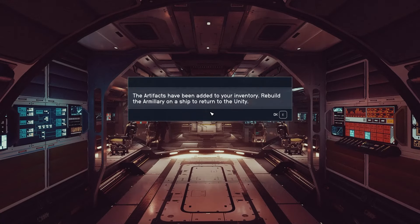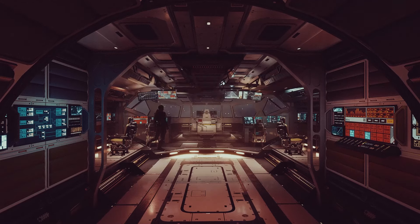'The artifacts have been added to your inventory. Rebuild the armillary on your ship to return.' Which still begs the question — how do other people get to Unity if I have all the artifacts? Are there more artifacts? How many of these things are scattered out there? I don't know. It's never been explained, and it's going to annoy me forever.